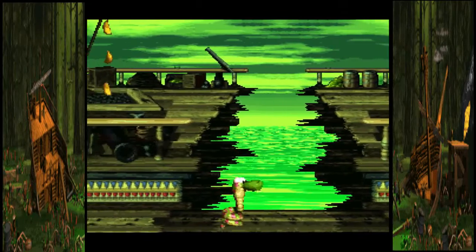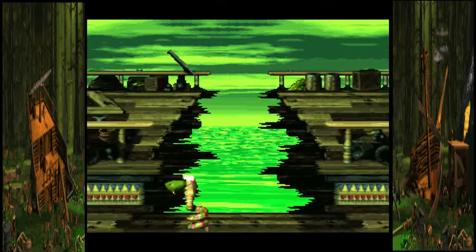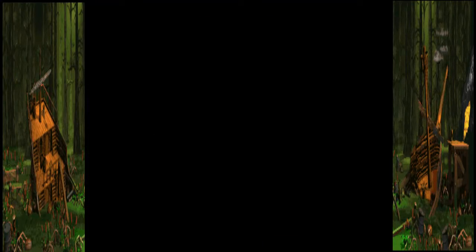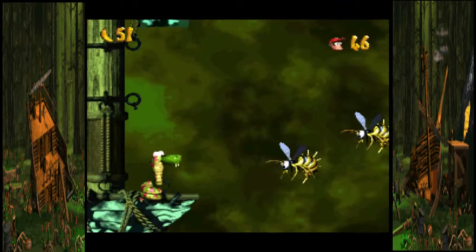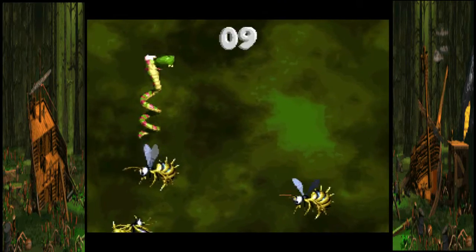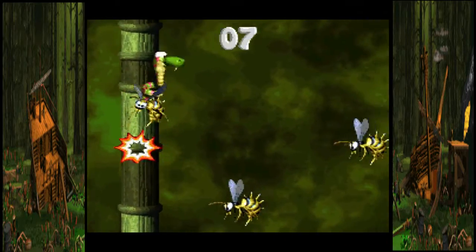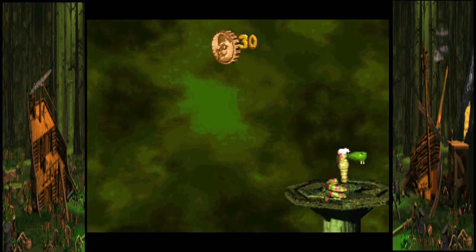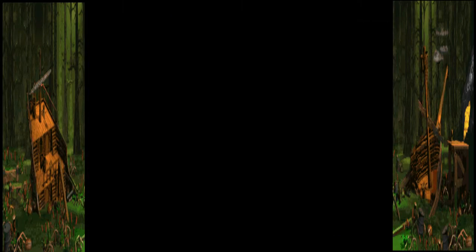Fall down this hole right here and go to the left instead of the right, because the left right here will give you a bonus game. Instead of going to the right — because the right will just launch you back up to where that cadence is — you don't need to worry about that. Instead just go to the left and you'll get a bonus game.